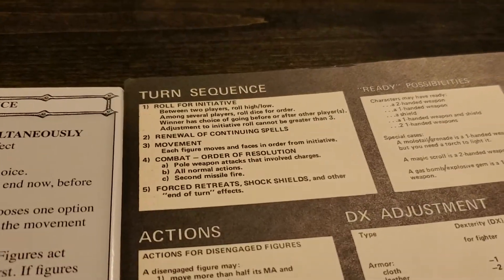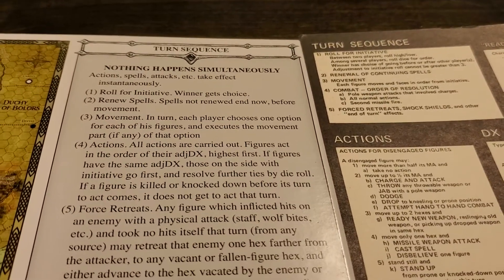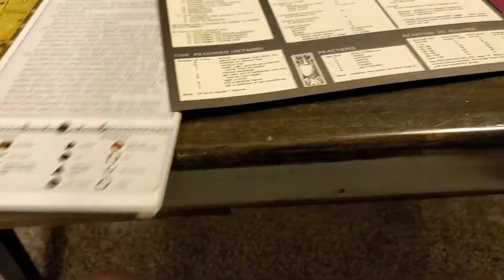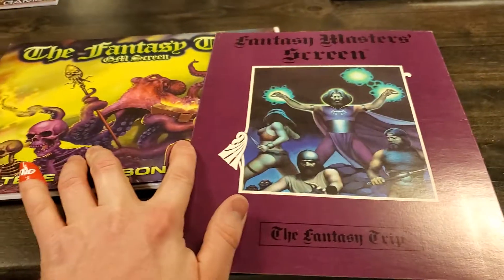I'm just curious to compare the turn sequence — it looks like it was definitely expanded in the new version. There were five steps in the original and this has a sixth step. Forced retreats — yep, that is the same thing. Combat movement initiative — so again, it is the same game, just clarified and elaborated. The GM screen copyright is 1981 Metagaming, 2018 Steve Jackson Games. That is the Fantasy Trip GM screen comparison.